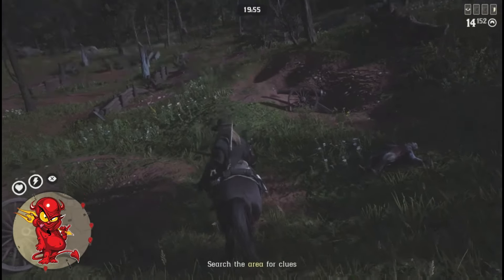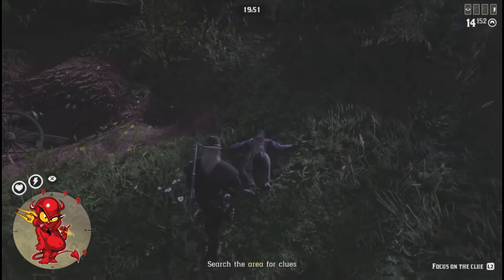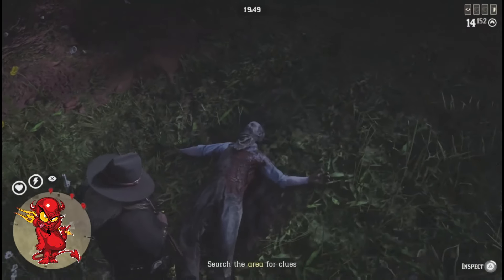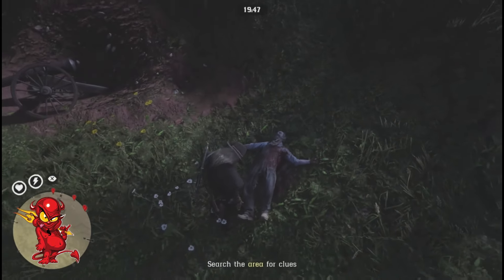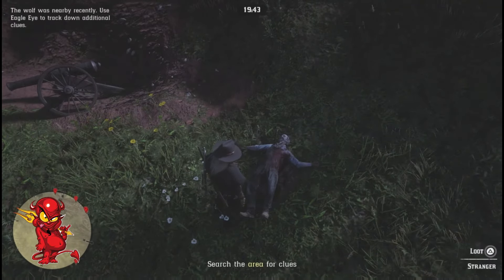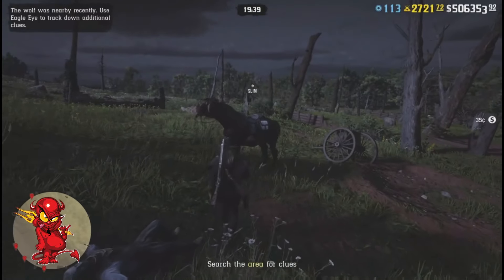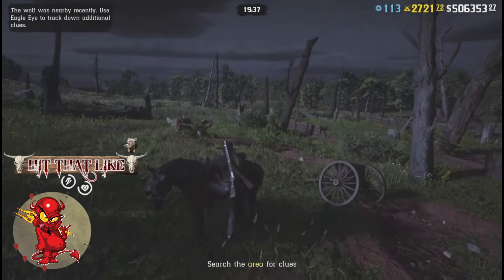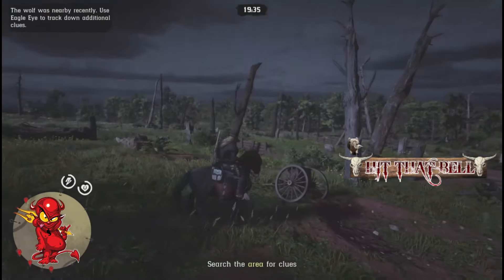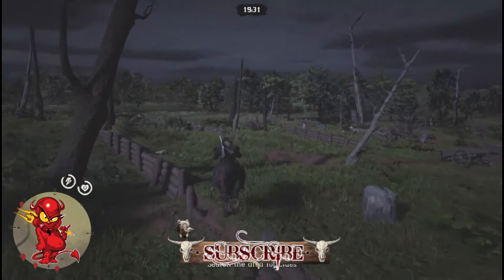Now you've got to come over here and look at three locations before you get these wolves flying in. Inspect all the bodies - they're easy to find, very easy. It's just a very long mission, but it pays out very well. I'm going through and checking them all out and I'm going to show you the right way to do it so you can get the most XP out of the mission.